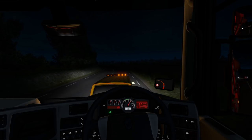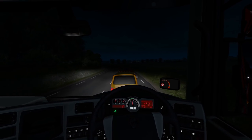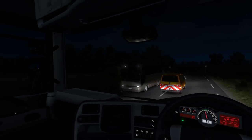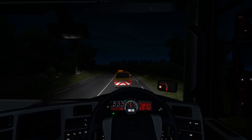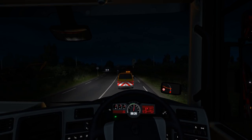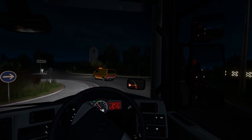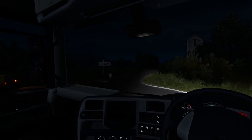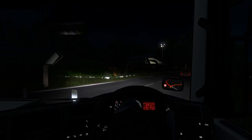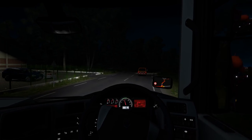Looks like we're getting a left up ahead so I'll just move back a bit. Switch — there we go. Oh, it's a roundabout — this is going to be challenging at night. The flashing lights don't really help at all — it's like a disco. All right, we're around there — about 20 miles to go, let's get moving.